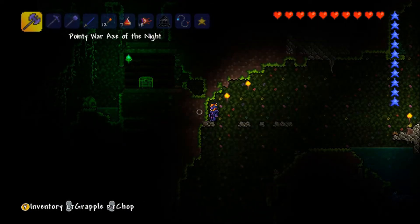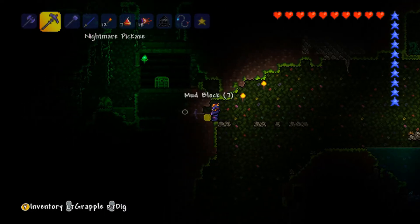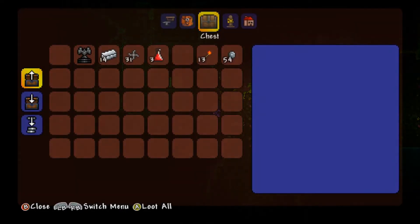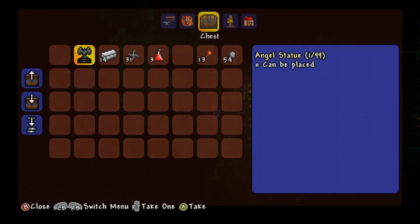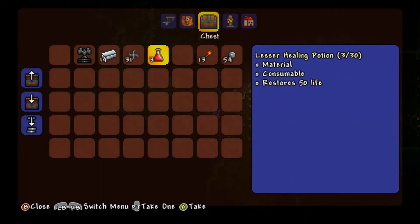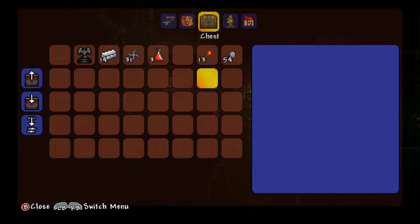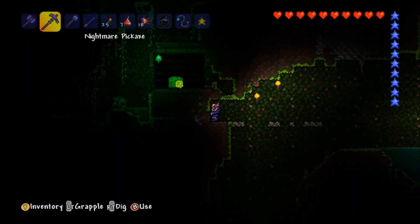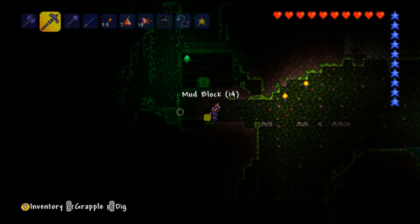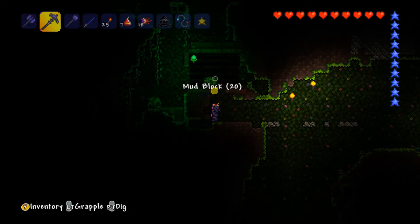If I just dig through here - white, okay so we can get into it, we don't need a key! There's an angel statue - can only be placed. There's some silver bars, some shurikens. I'm actually quite happy to be in that and see shurikens in a chest because it's something different. If we just quickly break that chest then we can have an ivy chest.